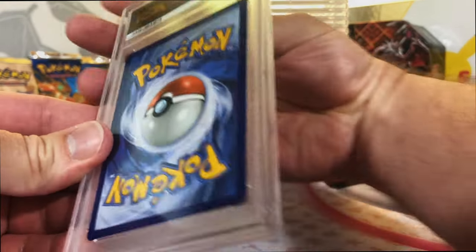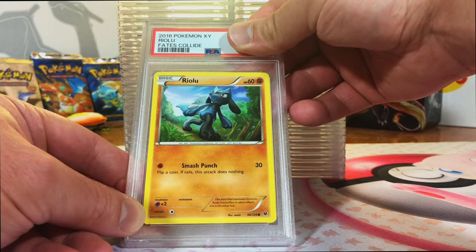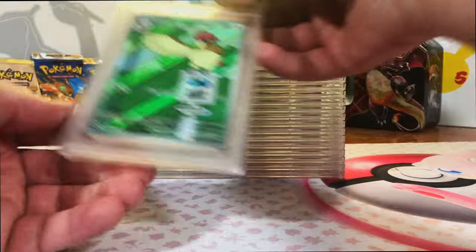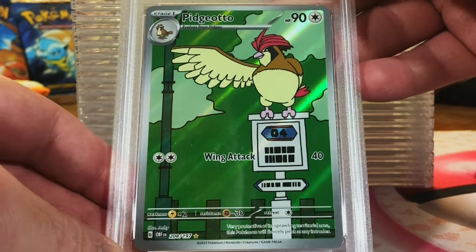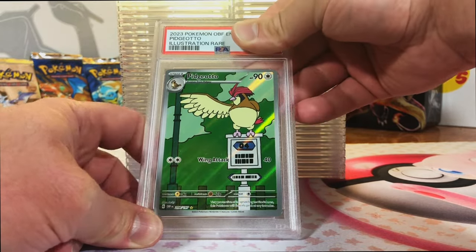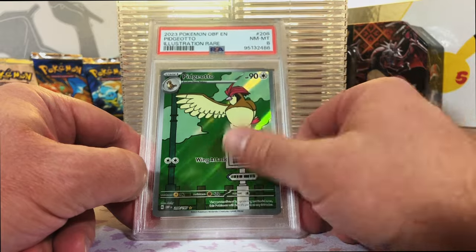Starting off great with those Mint 9s. Riolu Common from Fate's Collide. Now this one is a 10. Gem Mint 10 - yes, our first one of the day. I like Riolu and Lucario. Pidgeotto Illustration Rare from Obsidian Flames. I love the Pidgey, Pidgeotto, and Pidgeot. This is the first time I had pulled this one. I'm thinking this is probably an eight. Near Mint 8 - just like I thought. The centering is horrible, but I just love this artwork.